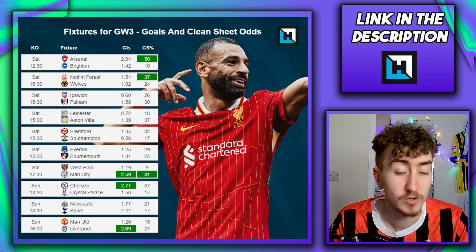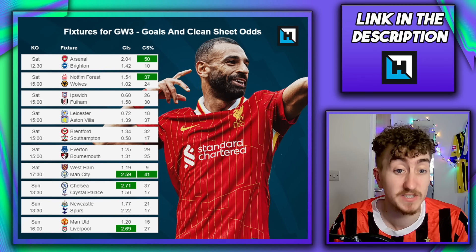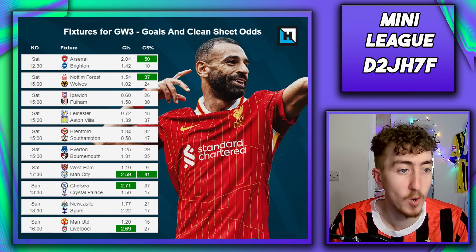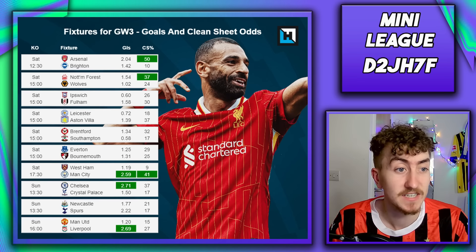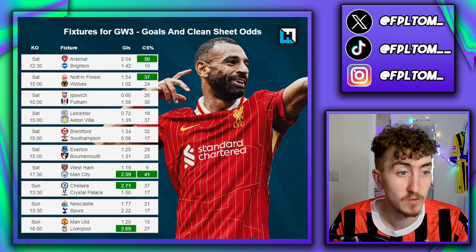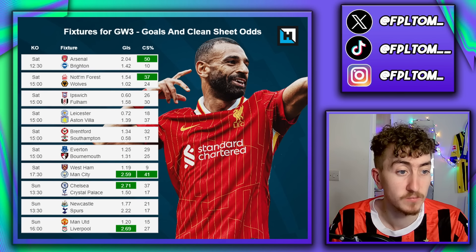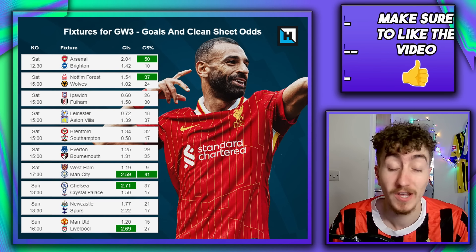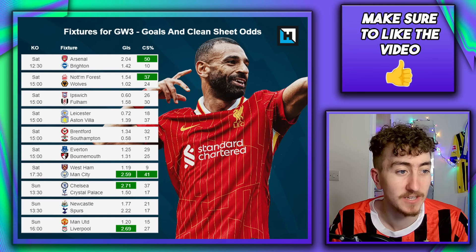In terms of clean sheets this week, Arsenal have an expected 50% probability, so the likes of Saliba or Gabriel are definitely worth considering. Forest — probably their last decent fixture of this run — so if you have Aina, Boly or Murillo, definitely worth playing them with a 37% chance of a clean sheet. City as well: if you went for Rico Lewis, he looked absolutely brilliant and we'll be talking about him later.